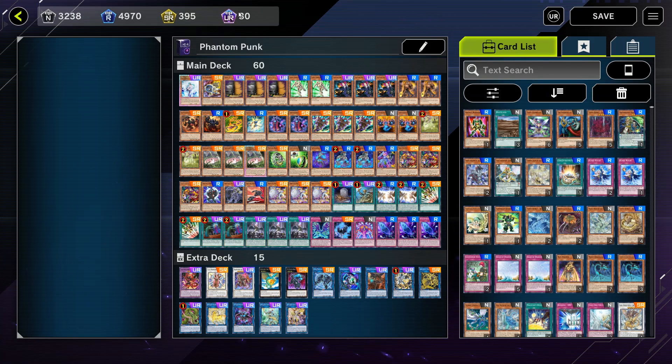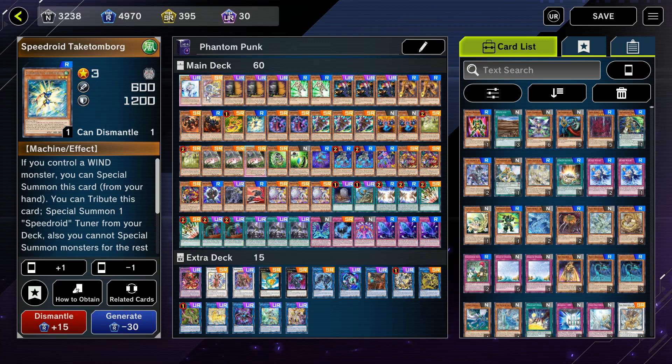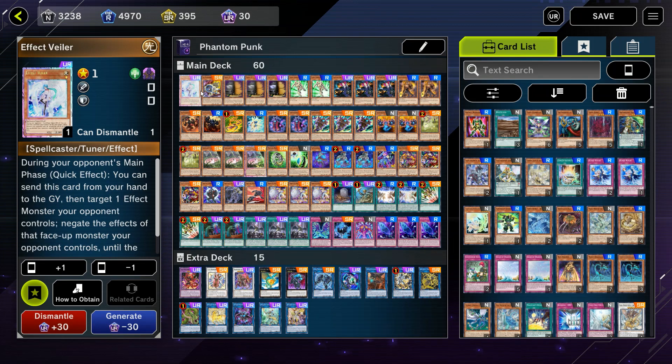We're finally at the deck list. The list I run is 60 cards. I'll explain why 60 instead of 40: this deck runs a lot of bricks — Celestial, Scythe, Dasher, Taketomborg, Jet Synchron, and similar cards you don't want to draw. By running a 60-card deck, you have a higher card count so you see bricks in your opening hand much less often. That's why I run 60 cards.